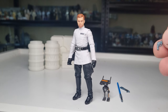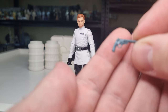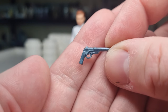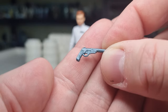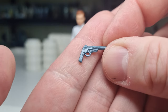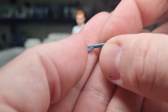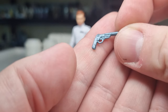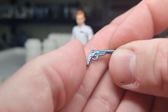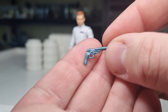We have his blaster pistol with a little bit of a blue tinge to the plastic — a little bit of a blue-silver. In the game there are a lot of different choices for different metals; you can customize your lightsabers and blasters, so that's kind of cool. I wonder if that was intentional. This was probably going to be in the holster anyway.